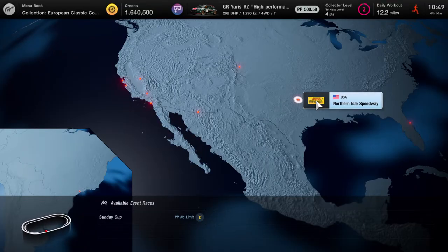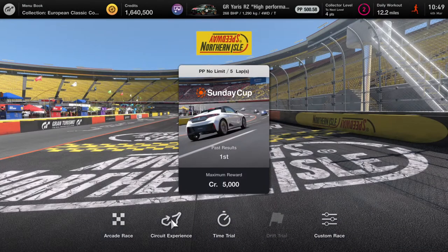What's up guys, Matt from Skullbusters, and today we're going to do the trophy guide called 'The First Step to Master It.' All you have to do is complete your first circuit experience. The first one for me is going to be the North Island Speedway, but you could choose any particular one.